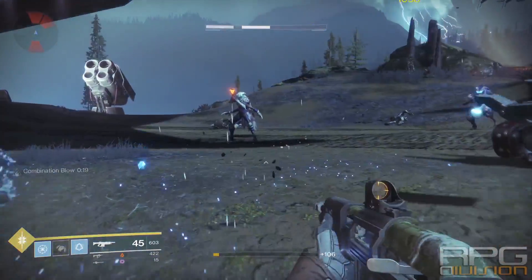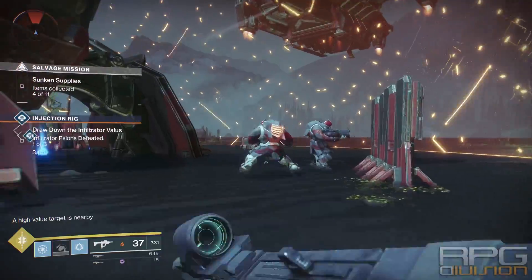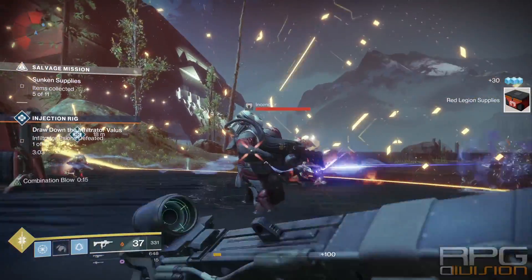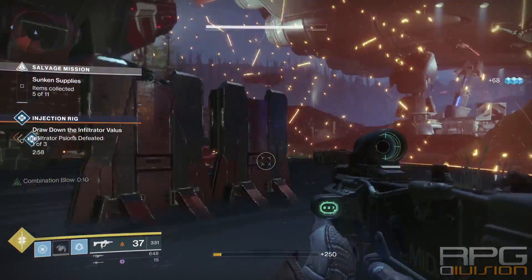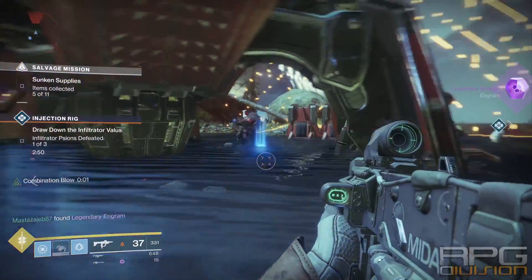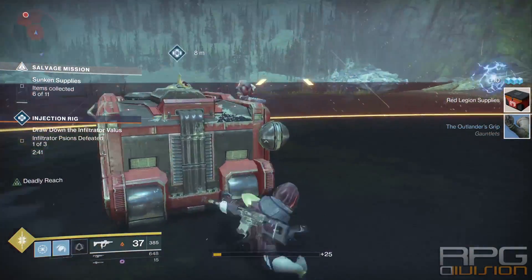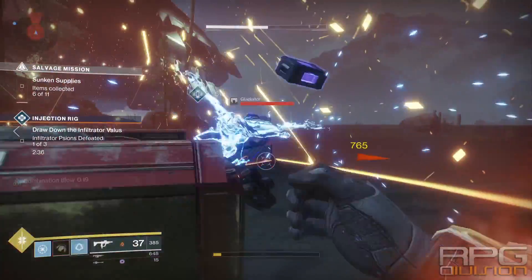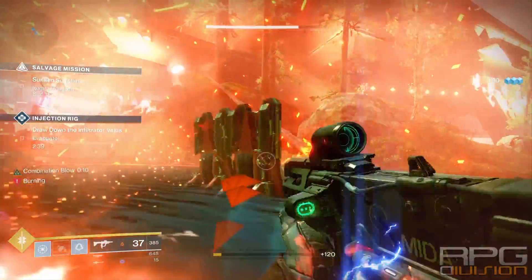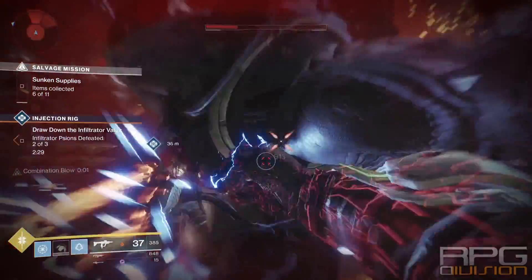Now let me guide you through the thought process during gameplay. It's actually pretty simple. When you kill an enemy with your melee strike, Combination Blow starts, giving you immediate health regen and a melee damage boost lasting 20 seconds. Keep hitting enemies while you have that buff. When you're in trouble, dodge out of the way — dodging resets Combination Blow's cooldown, so the next melee kill will start health regen again. The key is to find a weaker enemy when you're in trouble, dodge, then instantly kill that enemy to reactivate health regen. Go in aggressively, and when you're in trouble, dodge out, find a weaker enemy to restart health regen, and that's the whole gameplay loop.